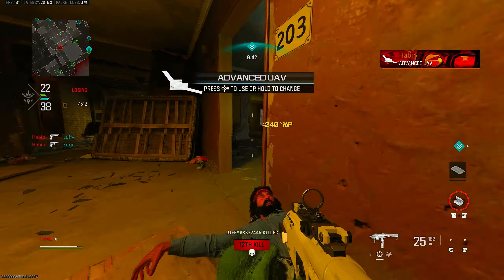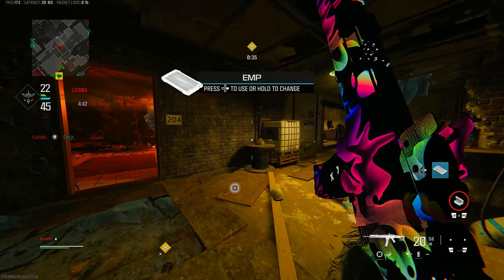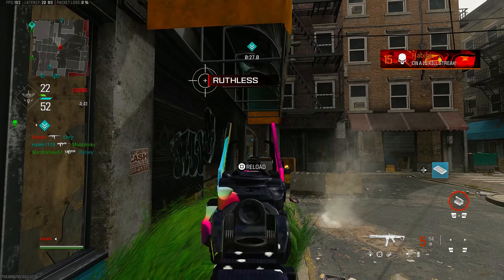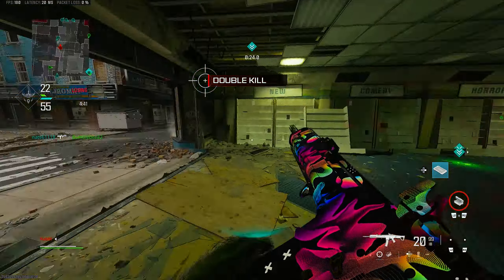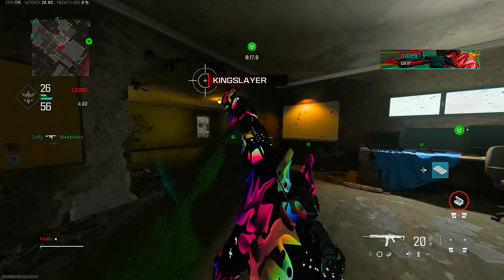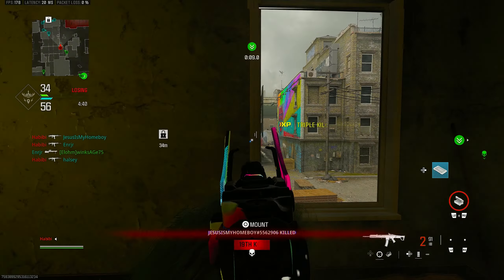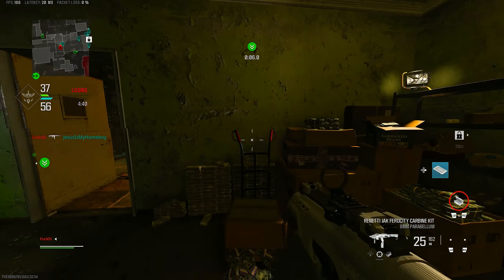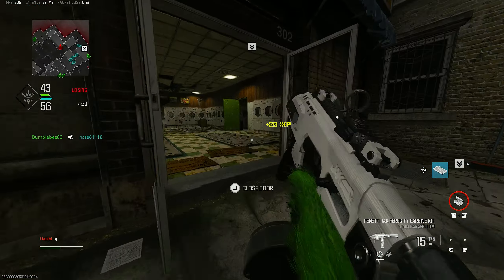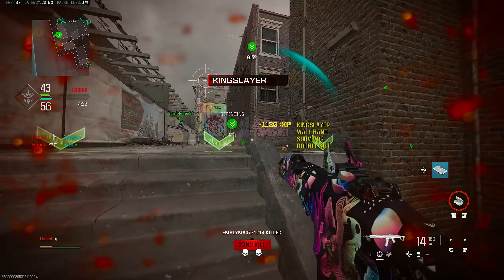I got a dead ass slide, holy shit. Advanced UAV is on station, scanning for pressure. TMP is ready for deployment. Hardpoint compromised, secure the area. What the fuck? Hostile UAV in the area. They're on my ass, this is weird. Hardpoint relocated, secure the enemies inside the perimeter. They're reading me like a book. What the fuck?